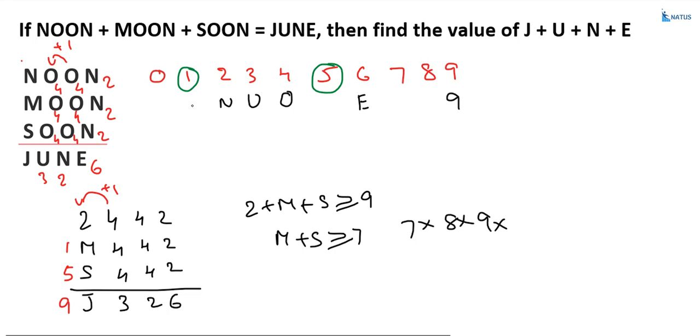What is the value of m? That is equal to 1. And s is allocated to 5. Now, what is the question? What is the value of j plus u plus n plus e? J equals 9, u equals 3, n equals 2, and e equals 6. The sum is 9 plus 3 equals 12, plus 2 equals 14, plus 6 equals 20. That is the required answer.